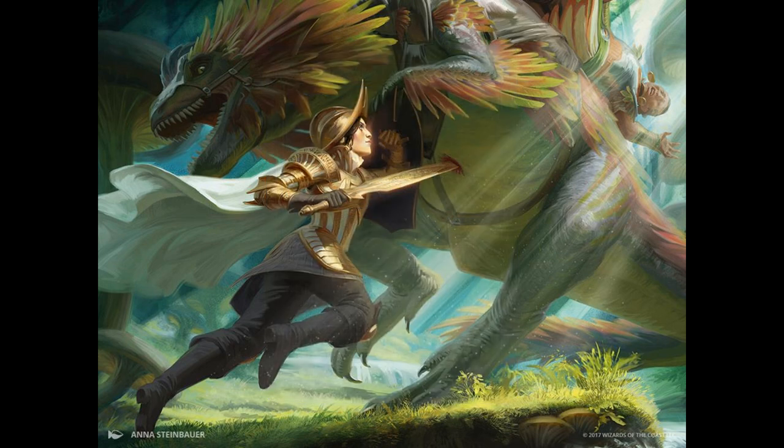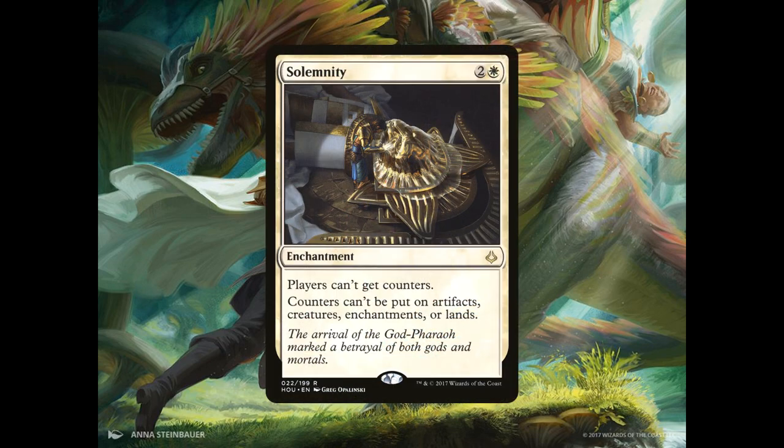And lastly we have 2 copies of Solemnity, an enchantment for 2 generic and 1 white mana. Players can't get counters and counters cannot be put on artifacts, creatures, enchantments or lands. This card does wonders against any of the counter or energy decks running around right now.